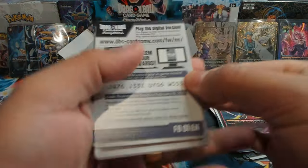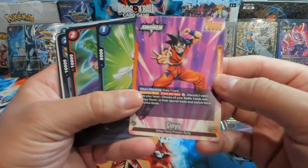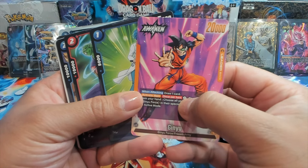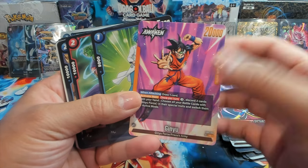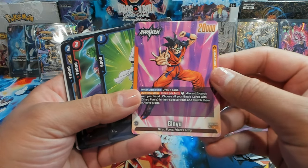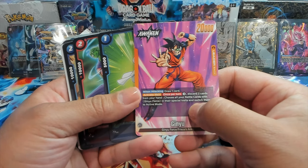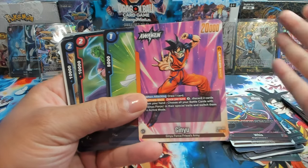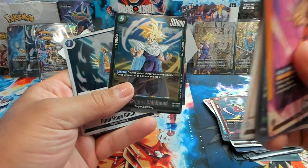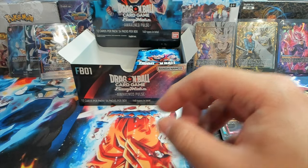We got two alt arts already — this is a cracked box and a cracked opening! Looks like we have a leader in the front — it's Ginyu. For three energy, discard two cards from your hand and choose all of your battle cards with Ginyu Force in them — they switch to active mode, so Ginyu goes wide. I actually didn't fully understand the energy cost at the pre-release event but the people there were fantastic helping me understand the game. I think I only really need two of those in my deck.